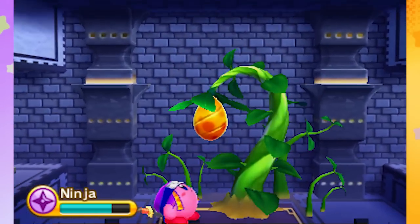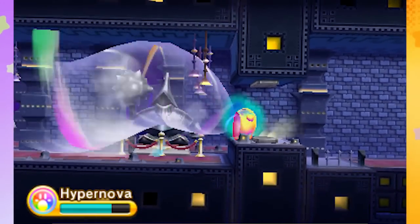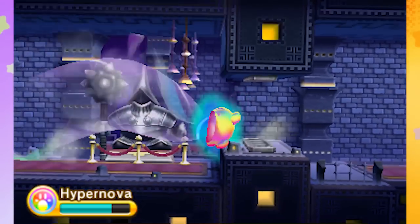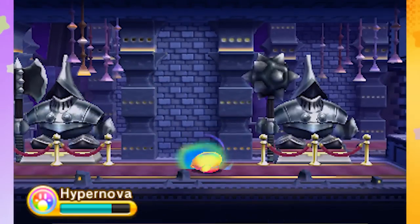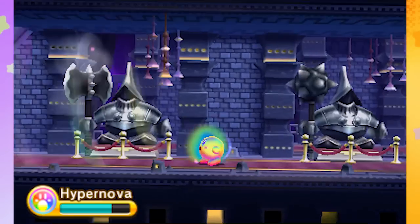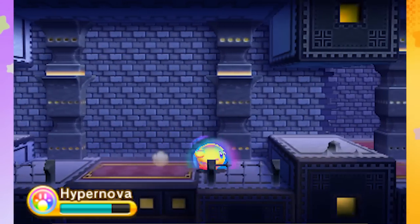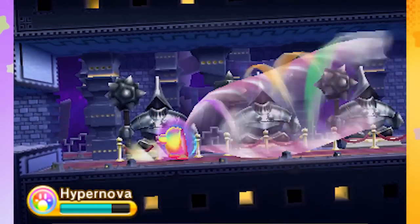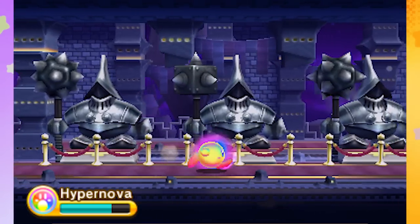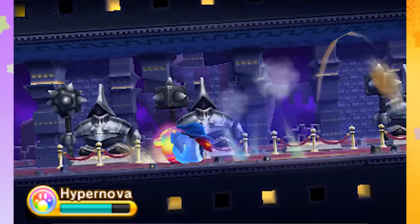I wonder if we're going to eat those suits of armor. Can I go back and eat them? They might have something hidden in them. They're so heavy I guess they don't let me. In the thumbnail of the little level, it looks like they turn into evil things or something. They're not doing anything yet, but they feel like they're going to come to life. That one did — he's got a ghost in him. I've got to eat him and get that evil ghost out of there.